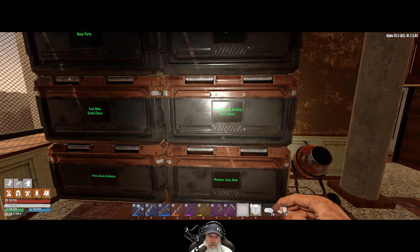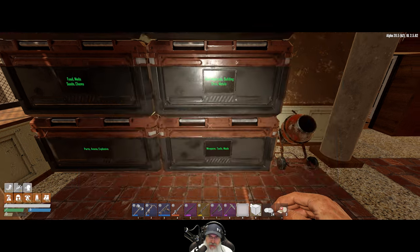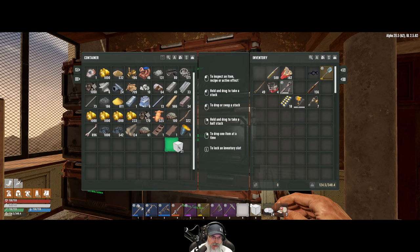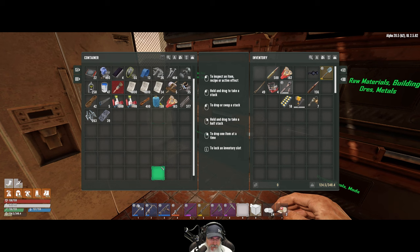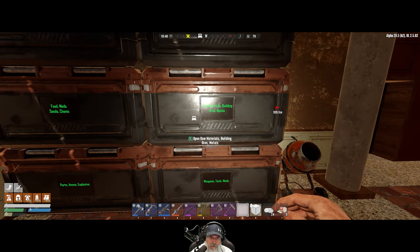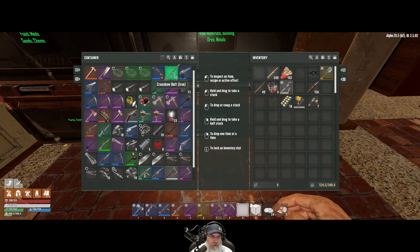I'm not seeing the crossbow bolts. We didn't put them in motor parts, not in here either. They should be in here but I'm not seeing them unless my eyeballs just aren't working today. Everything's sorted. They're not in clothing and armor... there they are! We had them in the weapons chest. Okay, we got crossbow bolts, our 7.62s, our shotgun shells, and our sniper ammo. So we're good to go there. Let's lock those squares.